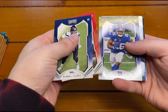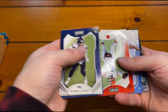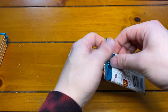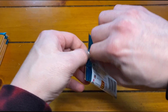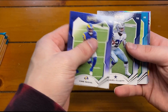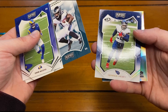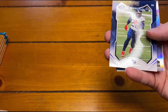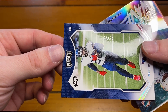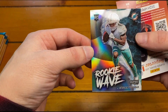Russell Wilson, Hayden Hurst, Saquon, Michael Pittman Jr., John Elway, Baker, Trey McKitty, and a Rookie Wave of Kyle Pitts. A couple more packs, still looking for our mem and still looking for the second auto. Cam Akers, Brett Favre, Zeke, Josh Allen, Lamar Jackson, Kenneth Gainwell. Got a Fourth Down Derrick Henry out of 25 - and that's number 25 out of 25. Also got a Rookie Wave of Jaylen Waddle.